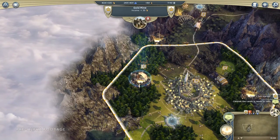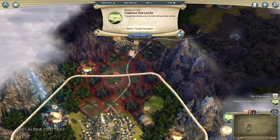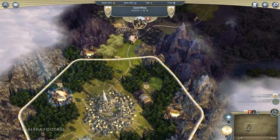We move to the next turn, and our Cleanse the Lands spell is ready to be cast. We centre on the sign and cast it. The blight has been removed, at least from the immediate area, and our citizens are happy.